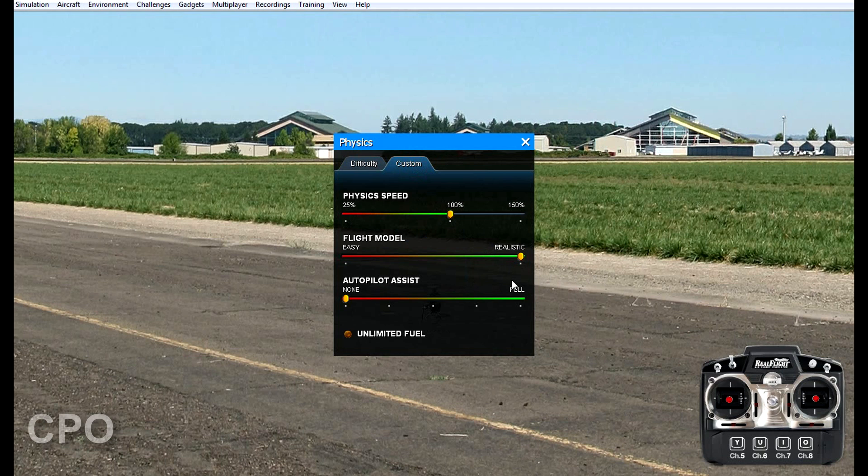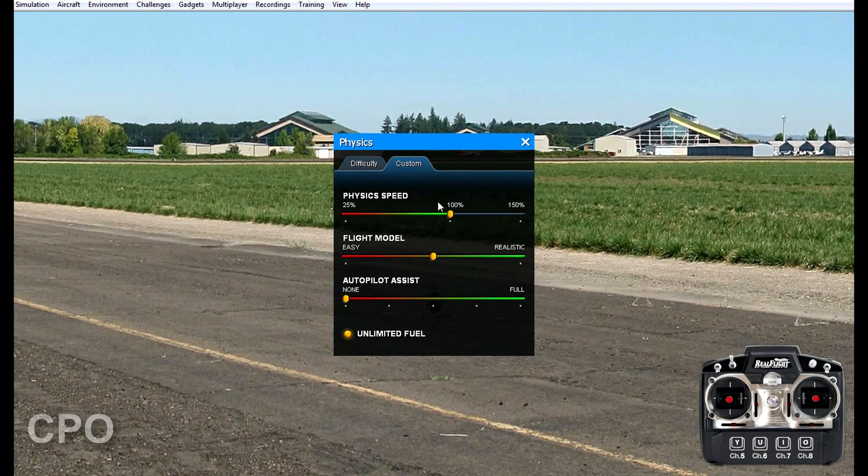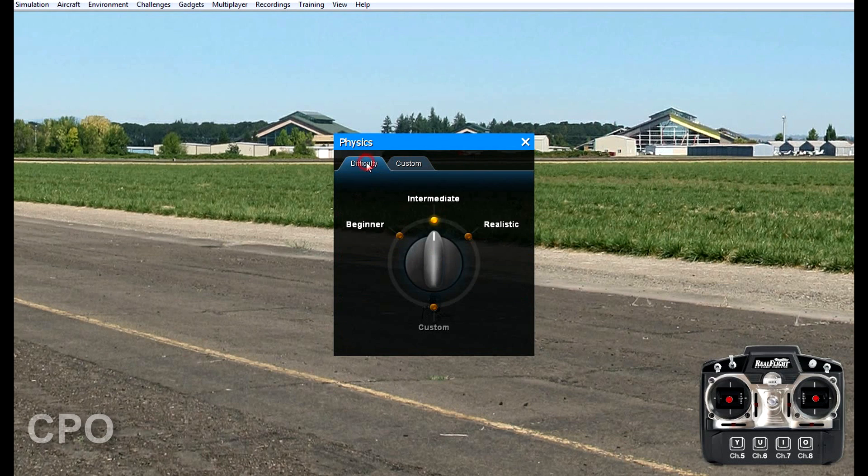The flight model characteristics are going to be realistic and there is no autopilot assist. In intermediate mode the physics speed is still at 100% but the flight model setting is right in the middle of easy and realistic, which means some of the aerodynamic characteristics might be a little bit gentler, such as stall speeds. Probably less noticeable on a heli than it would be on an airplane.